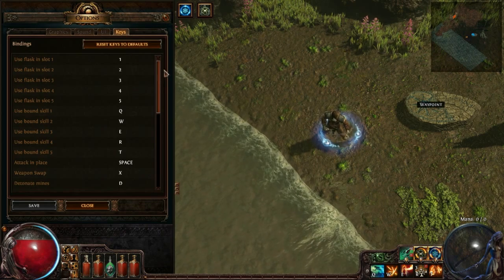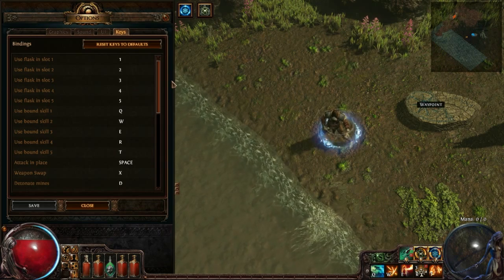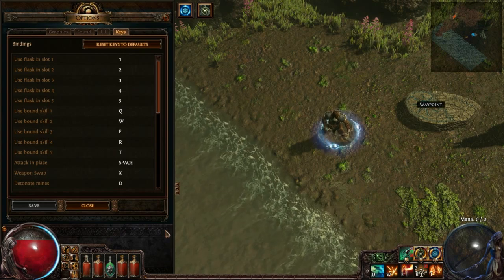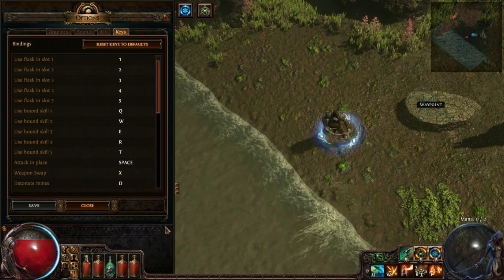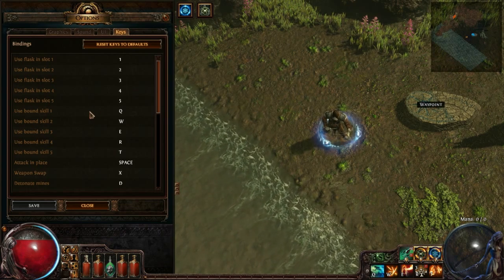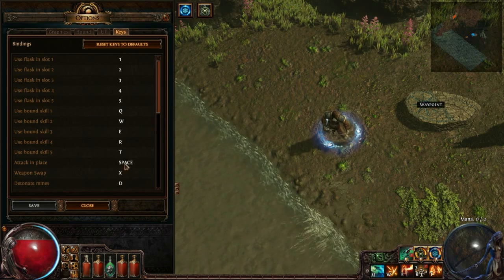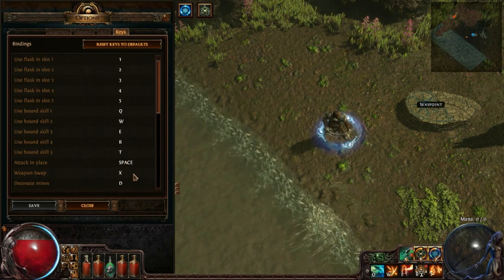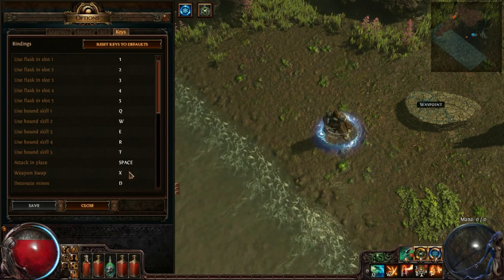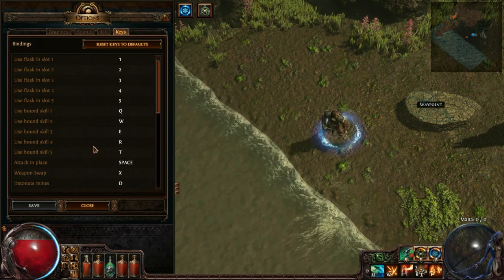Then you have the keybinds. I've customized them a little bit — more than most people probably would. The flasks, which are your HP potions and other skills, are on 1 through 5 — I just kept them there. I changed the skills on QWERT around a bit. I changed the attack-in-place from shift to spacebar, just because that feels more natural. Weapon swap was on Y; I changed it to X so it's a faster button to press.